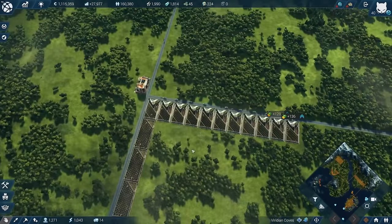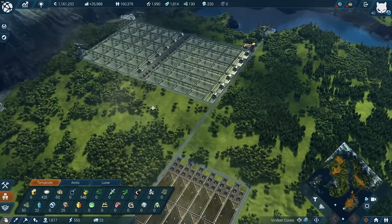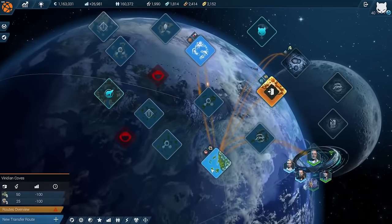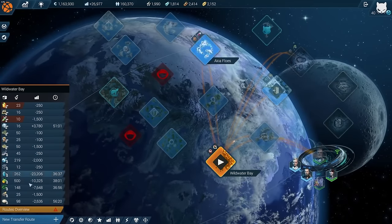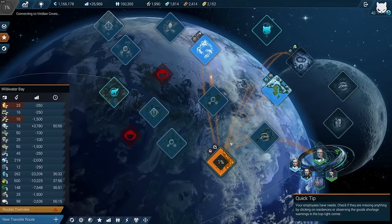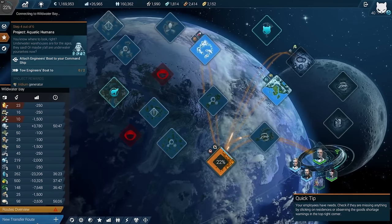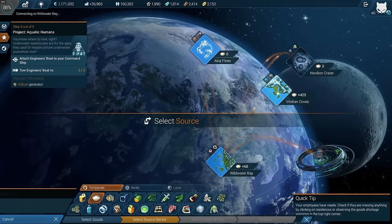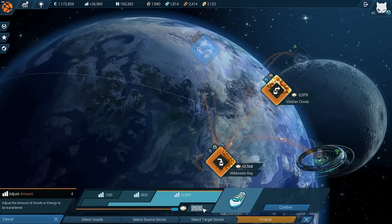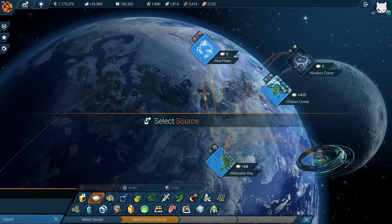That's looking not so bad - we now have a production of 640 fruit and 400 rice. We still have all that production there, and we're getting a lot of rice now from the space station. I'd like to add two more trade routes. Viridian Coves with all the 400 rice can go up to 2,000 rice eventually. For now it's 400 that's one transfer route, and then we have the fruits going from Viridian Coves to Wild Water Bay.